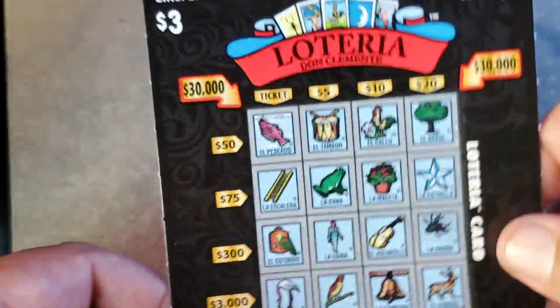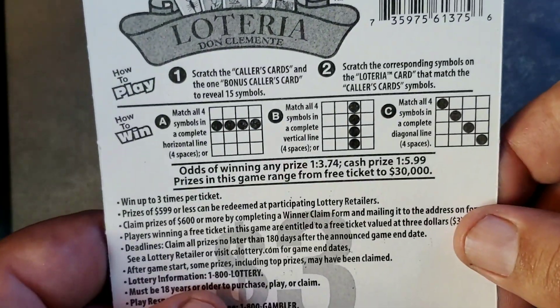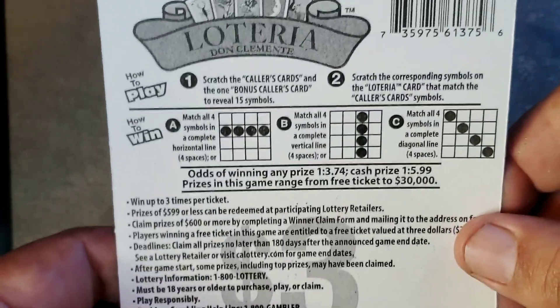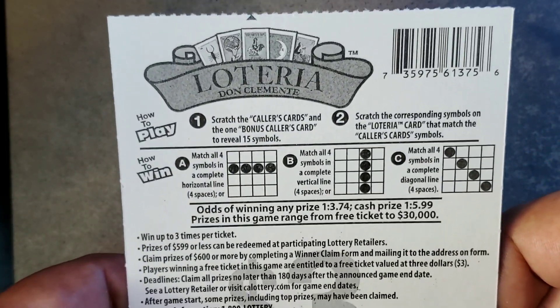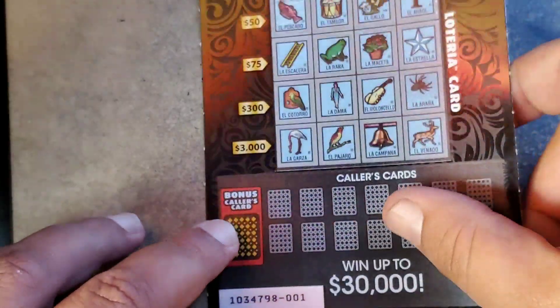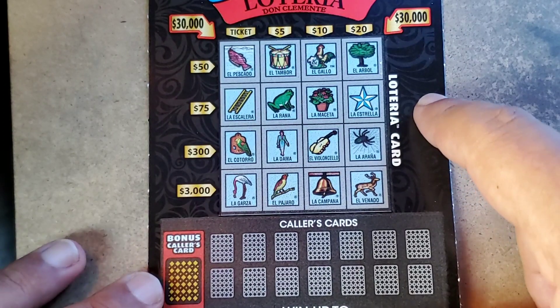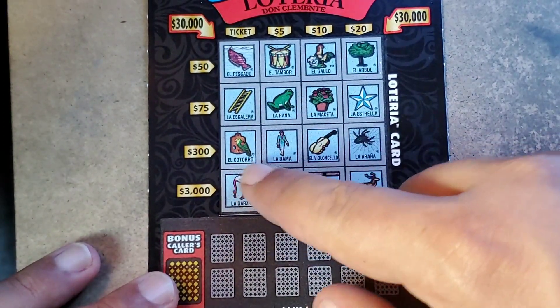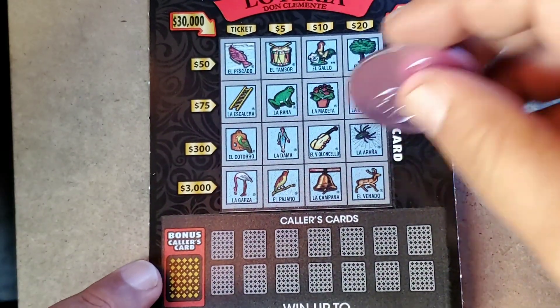Kind of hard to win on $1 tickets. So let's go on to the $3 Loterias — we have 1 and 2 in the run. Odds are 1 in 3.74 for a ticket prize, 1 in 5.99 for a cash prize. This is Mexican bingo — look for a line: vertical, horizontal, or diagonal. Diagonals are $30,000.